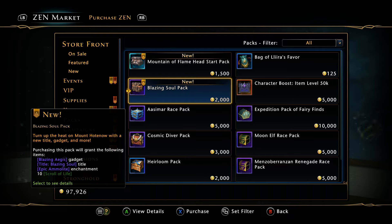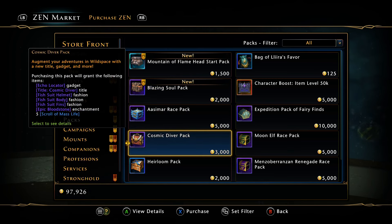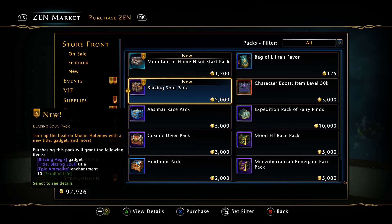This video in particular is about the Blazing Soul pack. They lowered the price on these — the Cosmic Diver pack came with a bunch of fashion, a clicky item, a title, and five Mass Life scrolls for 30 dollars. They lowered this one to 2000 Zen, which is 20 dollars. You get the new clicky item, a title, the epic enchantment, and 10 green scrolls of Mass Life.